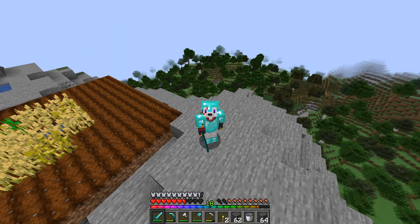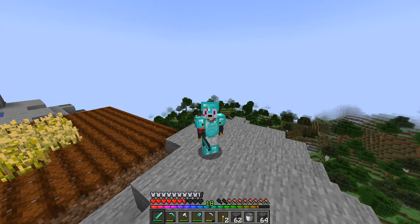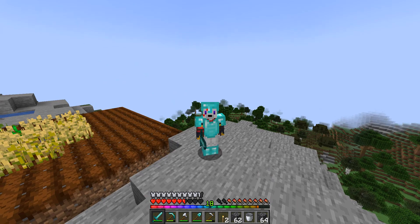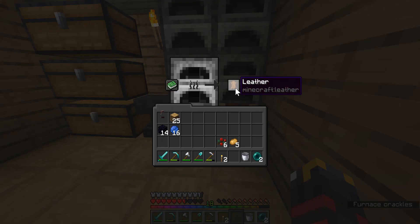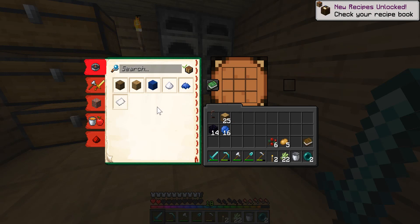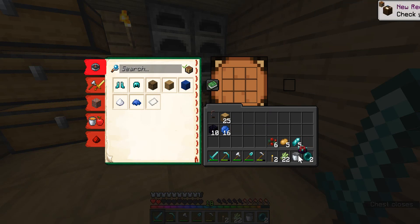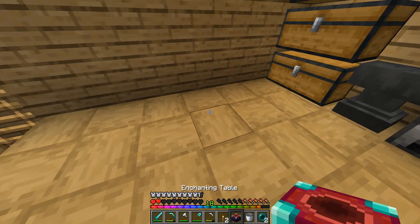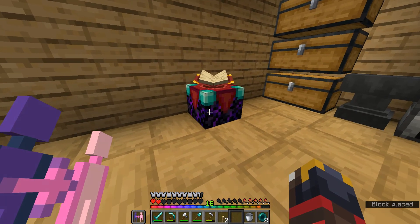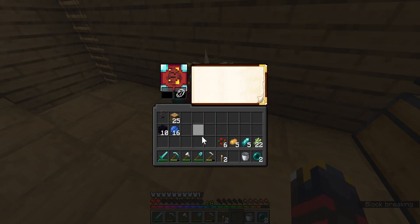We need a lot of torches to light it up, and then once we get enchantments it'll be even easier. But first we'll actually get our enchantment table set up. Leather, we got paper, we got books, we got diamonds — we got the enchanter. Look at that, looks absolutely amazing, absolutely flowing with its magical properties.